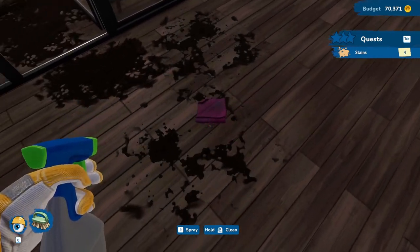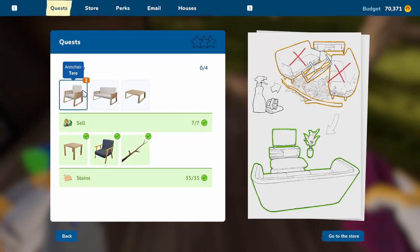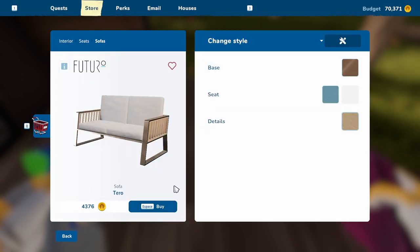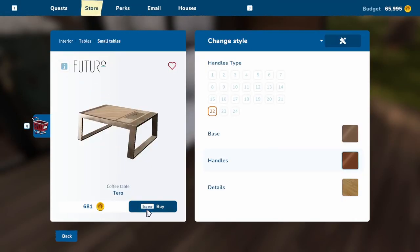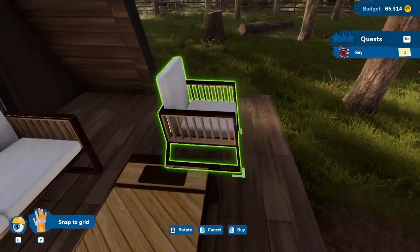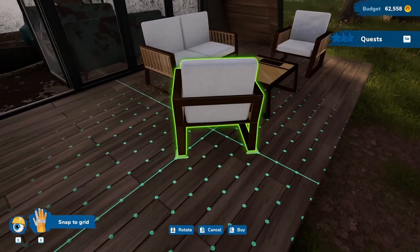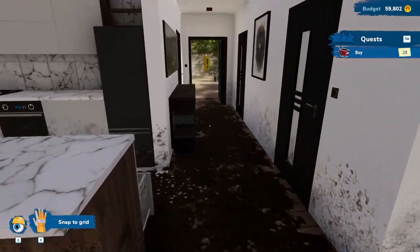In here we gotta buy some furniture apparently. Buy a sofa - two. Let's buy this in here. The table in here. And two of these guys - one in there, one in here. Perfect. The back area is done.